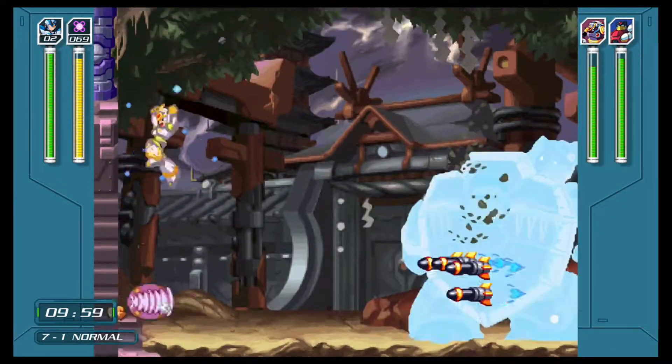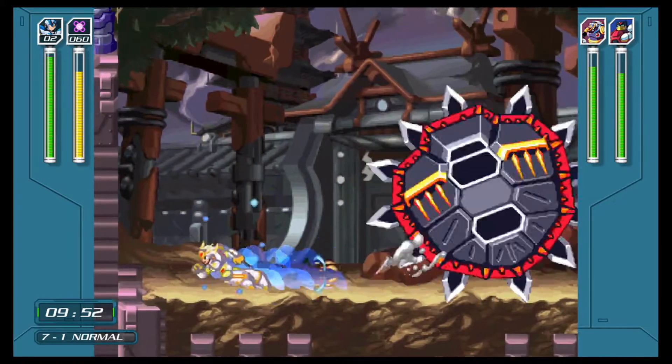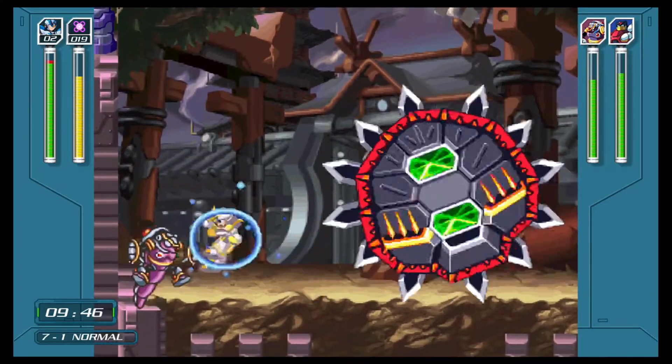Usually you're forced to take out those green gems before you can properly damage Turtloid. On top of that, the charged electric spark also allows you to knock out all of the missiles that he shoots at you. So really, tip number six is incredibly huge here.